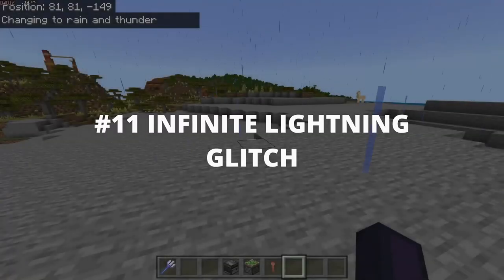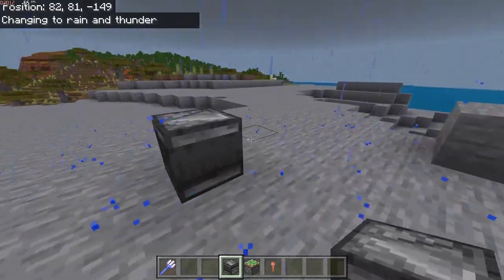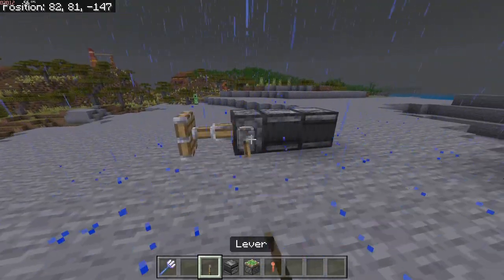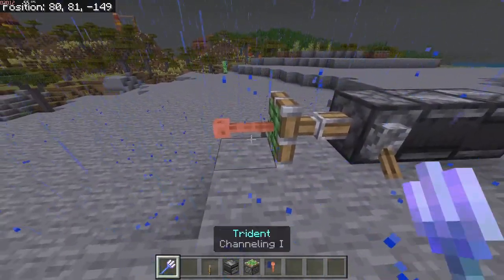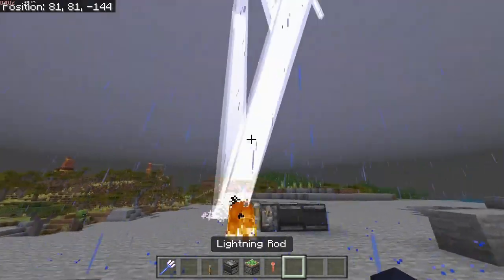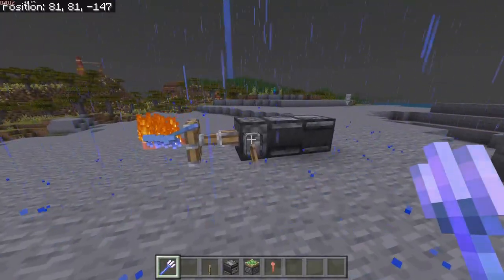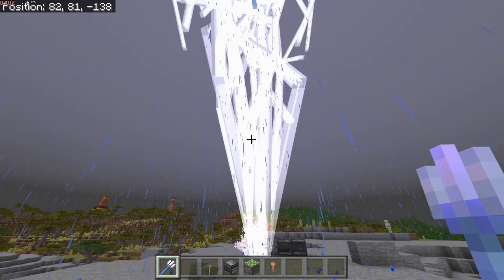Number 11: Infinite Lightning. Put a lightning rod on the piston, throw a channeling trident on the lightning rod, and flip the lever. And you get infinite lightning. I recommend throwing 1 or 2 tridents only, otherwise your game could get pretty laggy.